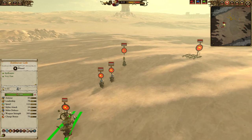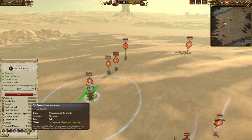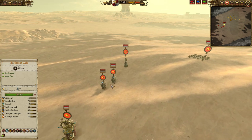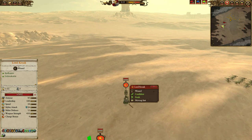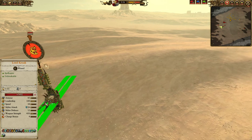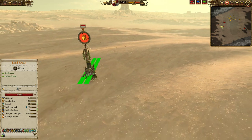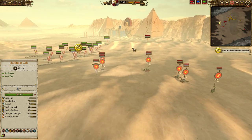Two Bastiladons with Revivification Crystals to heal all that single-entity spam, and Lord Kroak — who is here to punish me for blobbing. He's got all three stages of Deliverance of Itza, Supreme Shield of the Old Ones, and the Golden Death Mask. So this is going to be lots of fun.